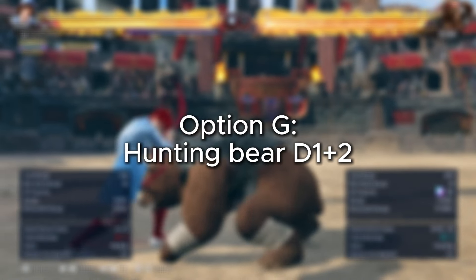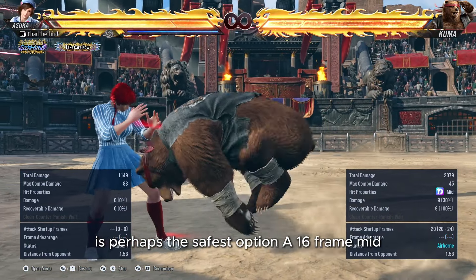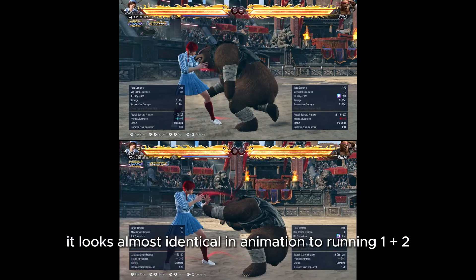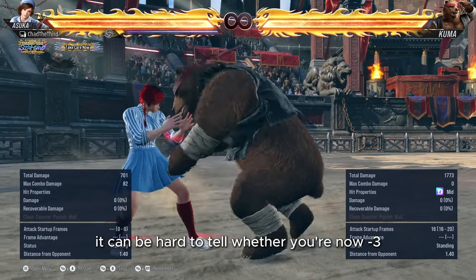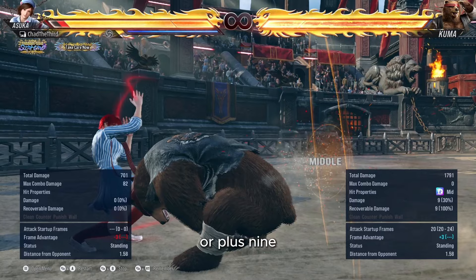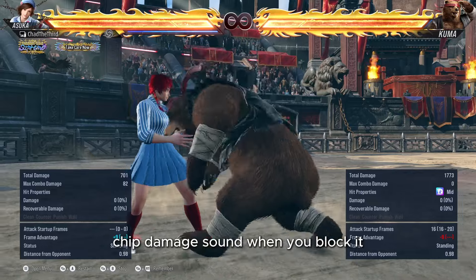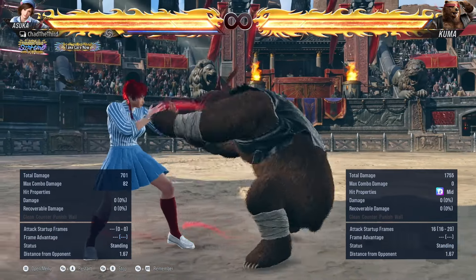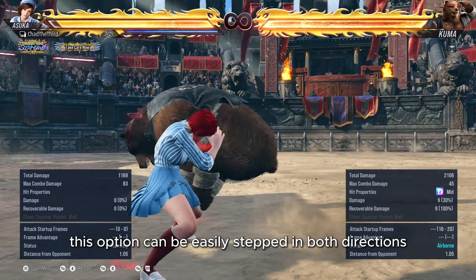Option G: Hunting Bear down 1+2 is perhaps the safest option — a 16-frame mid that is safe on block at minus 9 and is a heat engager on hit. It looks almost identical in animation to running 1+2, and in the heat of the moment it would be hard to tell whether you're now minus 3 or plus 9. A pro tip is to listen out for the sound cue, as running 1+2 will make the chip damage sound whereas Hunting Bear down 1+2 won't. Also, this option can be easily stepped in both directions.